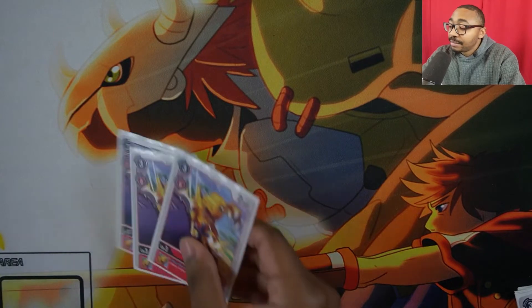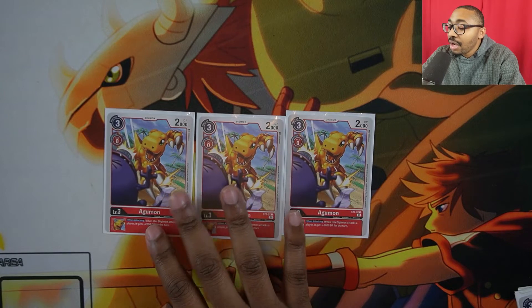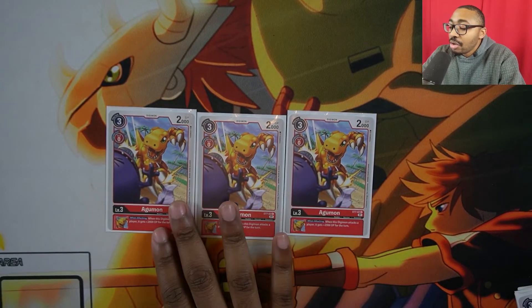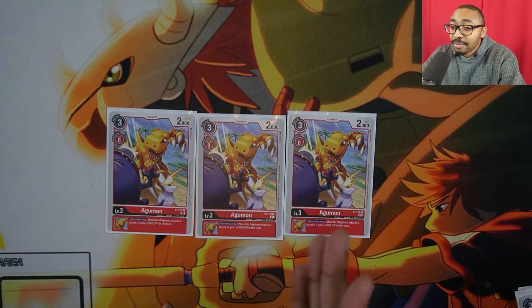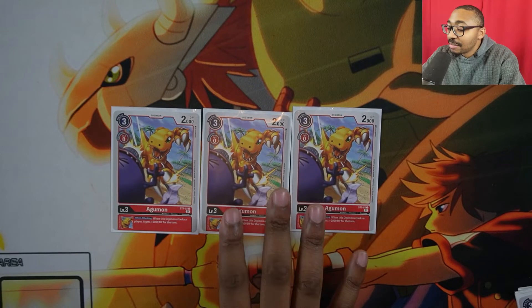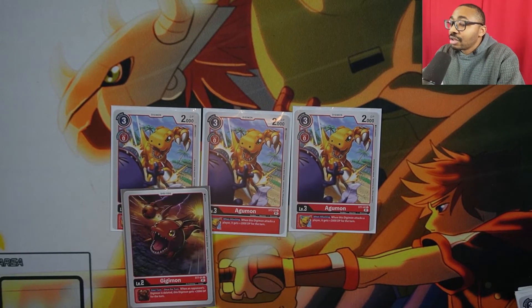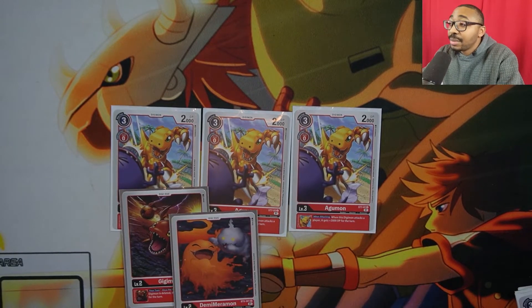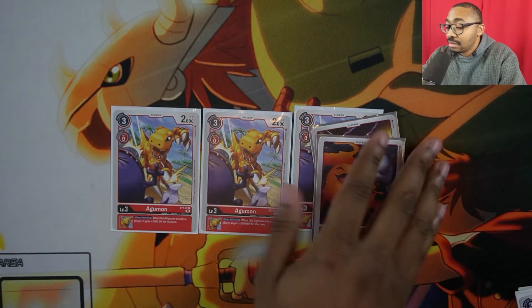The next level three we play is three Agumon. Why are we playing Agumon in this build? Because this Agumon has the inheritable skill: when this Digimon attacks a player, it gets plus 2,000 power for the turn. So if we have Shoutmon with either GGmon or a Demi Meramon under it, we can basically make our Shoutmon into a very powerful Digimon, and gain some other effects from that as well.